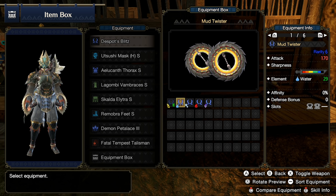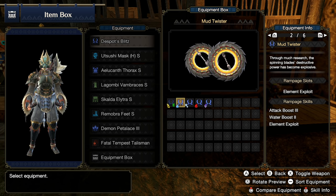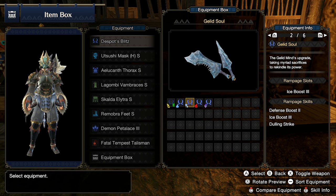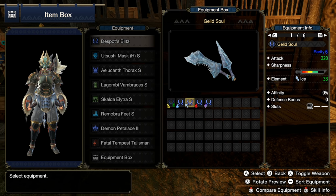Moving on to Mud Twister — these are from Almudron. They're on the lower end of base attack at only 170, come with blue and stay with blue, but they have high element at 29, plus a level two and level one decoration slot. You're going to want to use Element Exploit, which is quite potent — I want to say it's like a 20 or 30% damage boost against hit zones of 30 or higher. Moving on from there, Gelid Soul will be your ice dual blades — higher raw at 220, only green sharpness but can get blue with handicraft, and we have access to Ice Boost 3 putting our ice all the way up to 33, which is pretty significant.